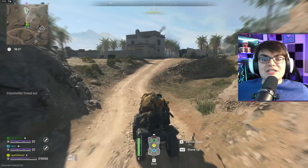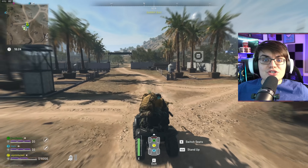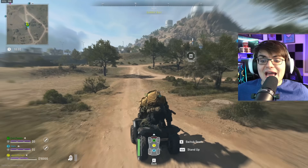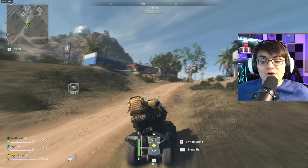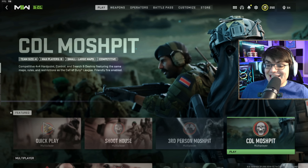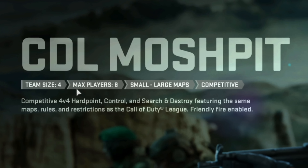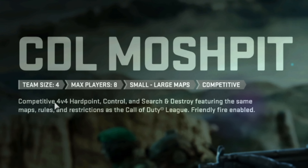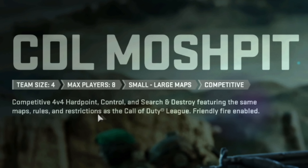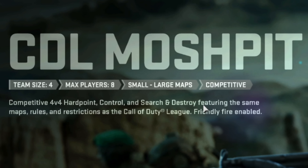The first notable change is that the CDL Mosh Pit is finally in Modern Warfare 2. This was supposed to come out with Season 1, however it was not ready, so it got delayed. As of today, if you load up Modern Warfare 2, you're going to see Quick Play, Shoot House, 3rd Person Mosh Pit, and now CDL Mosh Pit. Team Size 4, Max Player 8, Small to Large Maps, Competitive — 4v4 Hardpoint, Control, and Search and Destroy — featuring the same maps, rules, and restrictions as the Call of Duty League. Friendly Fire is enabled.